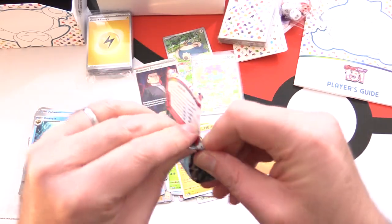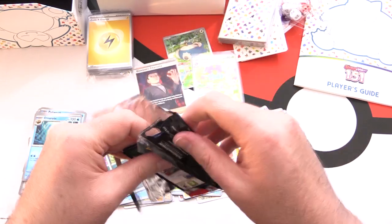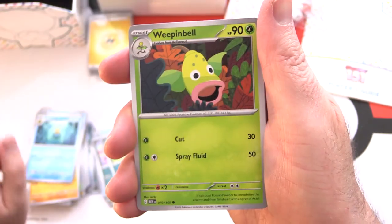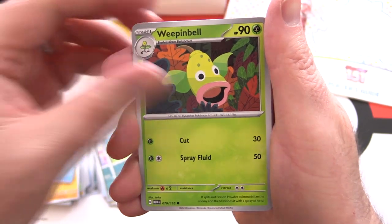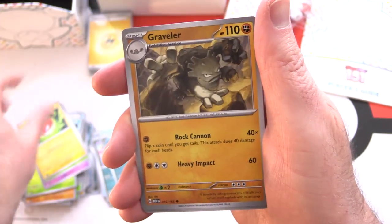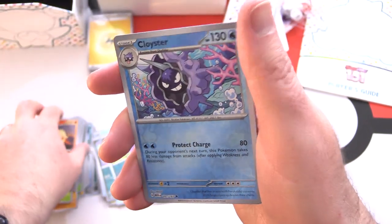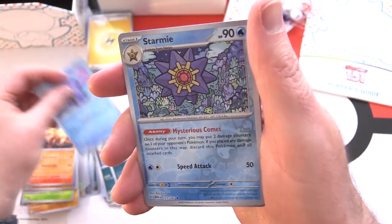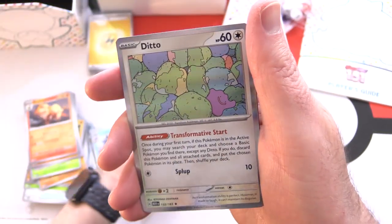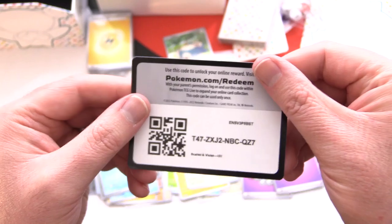One more pack to go, then we'll get into the player's guide. Let me know what you think of the set — were you playing when Pokémon first came out in the 90s? Does this bring back any memories? Final pack: Weepinbell, Gastly, Paras, Voltorb, Graveler, Protective Goggles, Arcanine, Cloyster Reverse, Starmie for the rare, and Ditto. Basic energy and a code card.